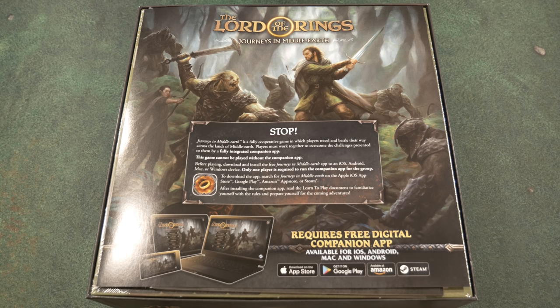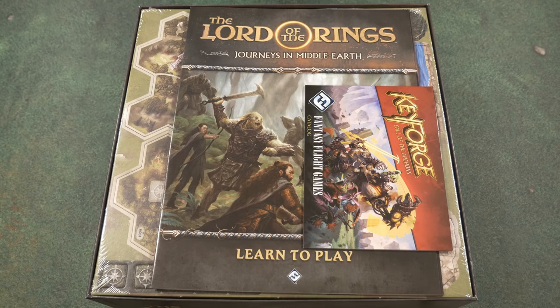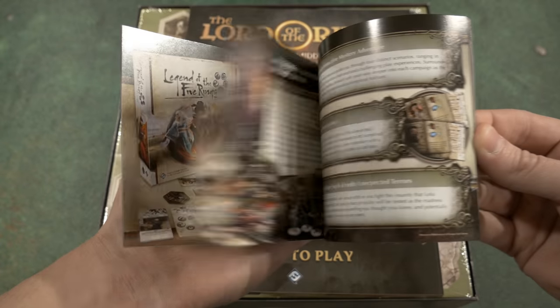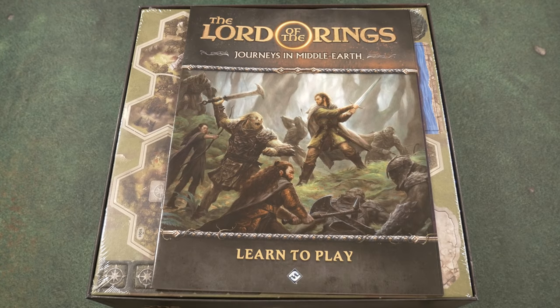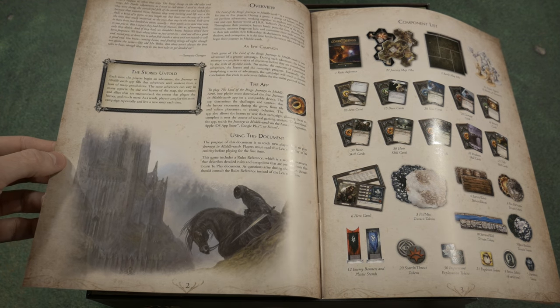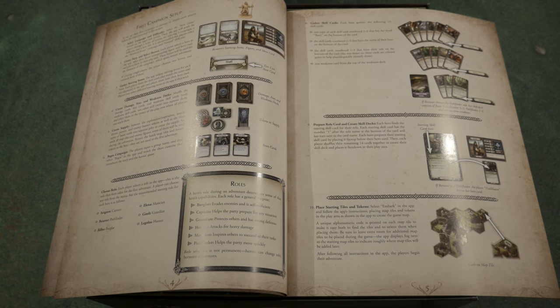If you're familiar with Mansions of Madness, you understand there is extreme value in using the app. Once you get past the insert page, you're greeted with the typical Fantasy Flight catalog. Opening the rulebook, you get a nice overview with some great illustrations. The font is slightly smaller than usual for Fantasy Flight products. The rulebook covers playing the game, including the action phase where you can travel, explore, attack, and interact — similar to Mansions of Madness. There's also the shadow phase for enemies, enemy activation, darkness step, threat step, and the rally phase at the end.